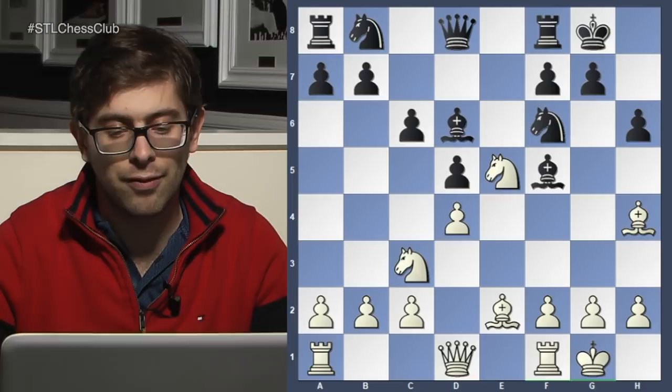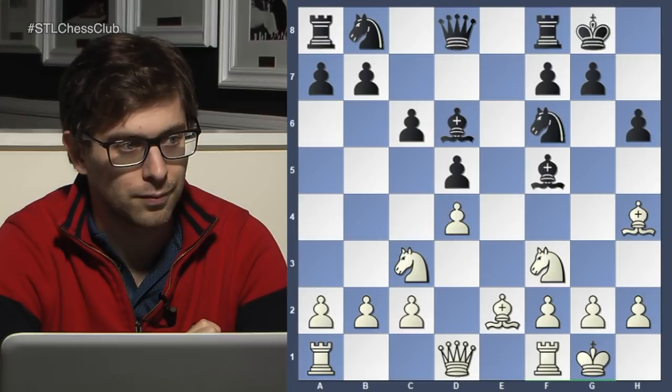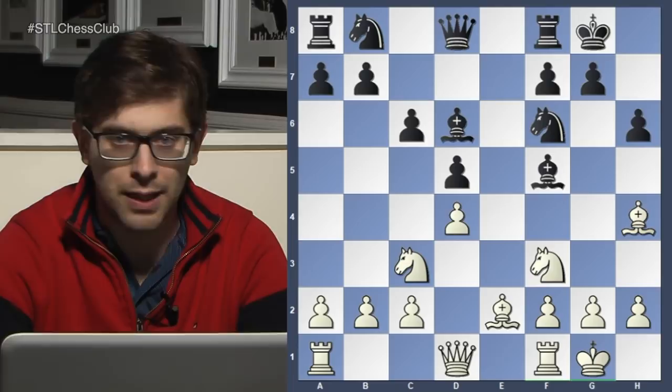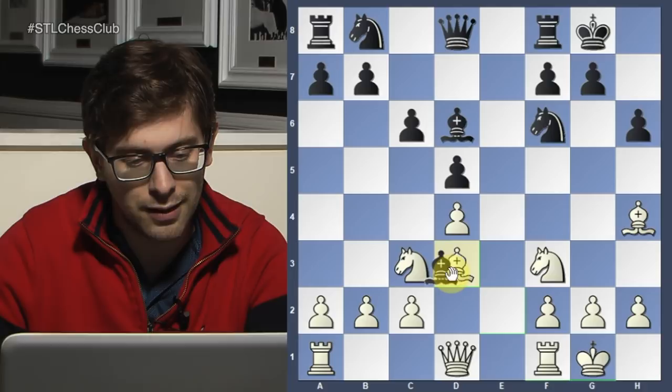So instead of knight e5, how could we improve the position for white? Rook e1 — bringing the rook into the game. That's a good idea. Or how can we get rid of our bad pieces? Bishop d3 — just as simple. You have a bad piece, let's change it off. Takes. Queen takes. And this is just fine for white.